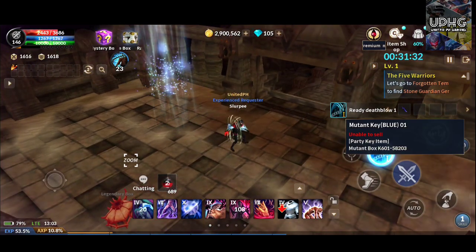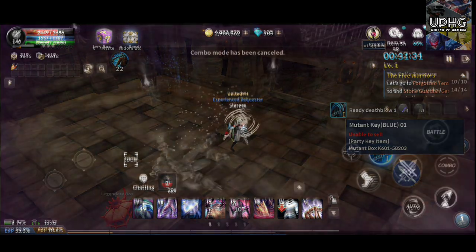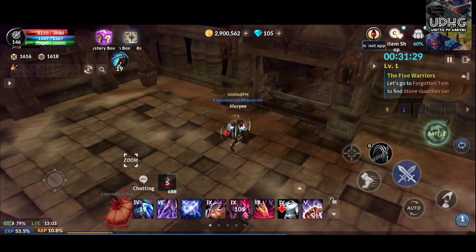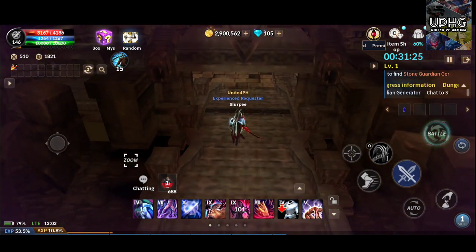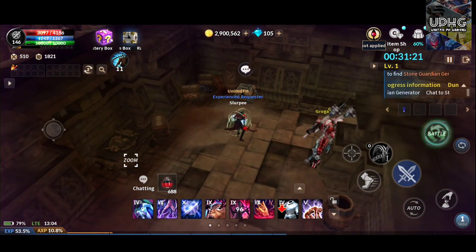After killing the last boss, let's get our 4 boxes. I got the blue key along the way. Let's go back to the chest room by doing the blue key quest. Click this mutant box to start the blue key quest to open the chest room and get our 4 boxes.